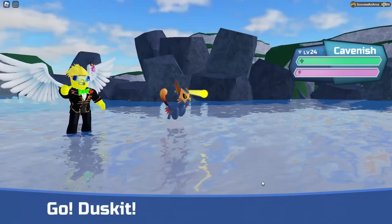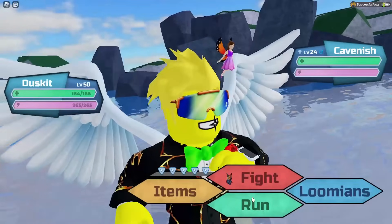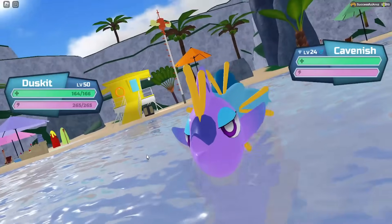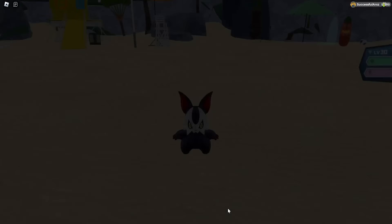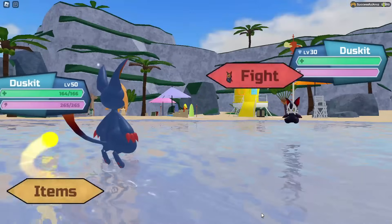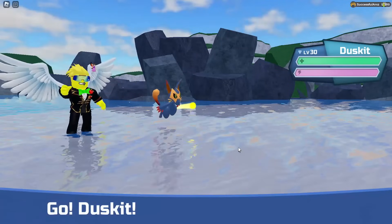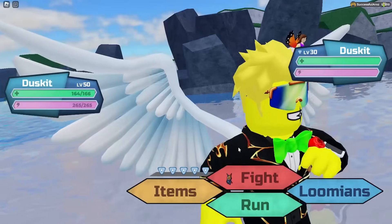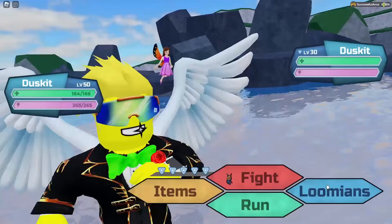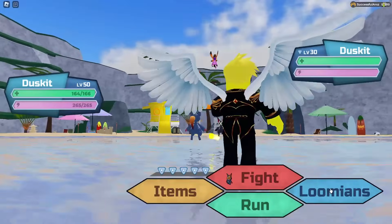Oh, there's another Gleaming — an Alpha of Cave Nish. Hopefully I can roll those odds on a Roamer. What's up, plushie? Nice to see you again. What's up, Duskett? I want this Gleam, or any Gleam. I'm just unlucky today, if anything. But hey, it is what it is.